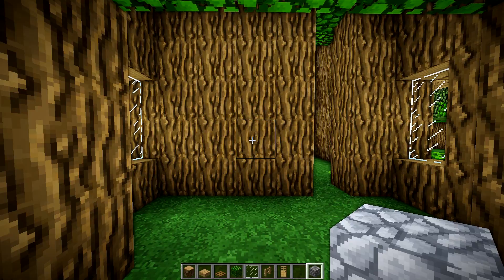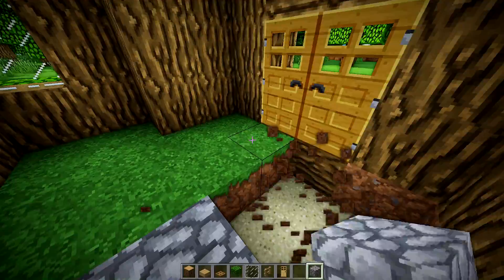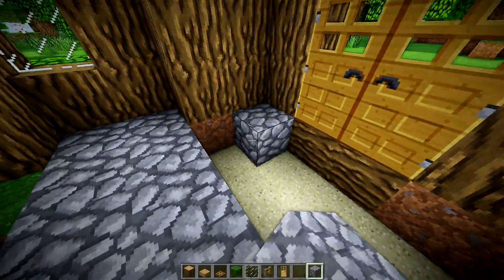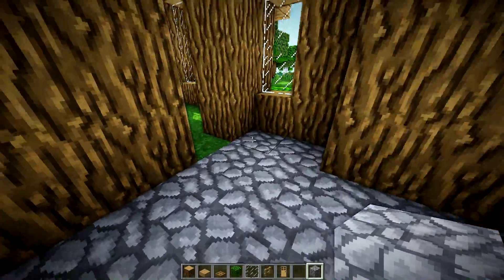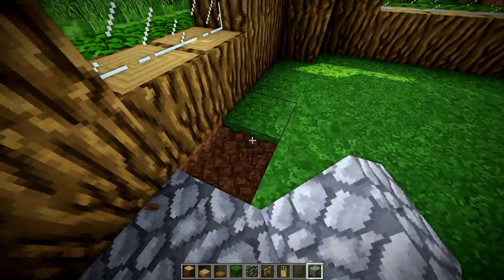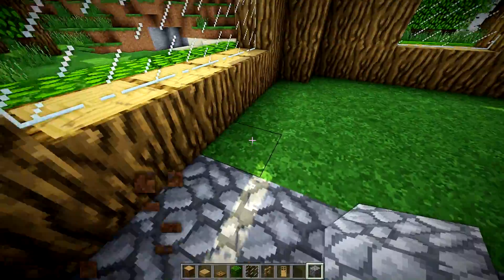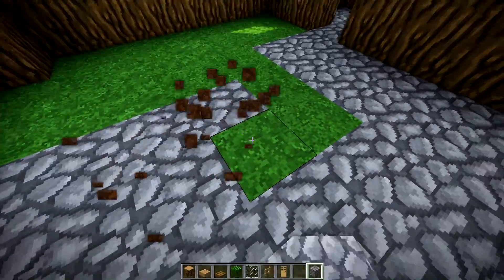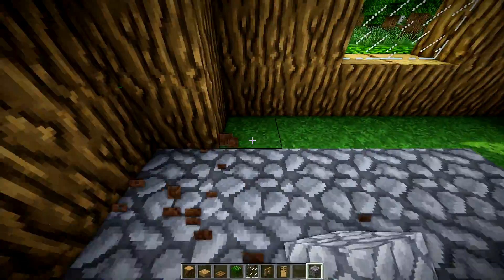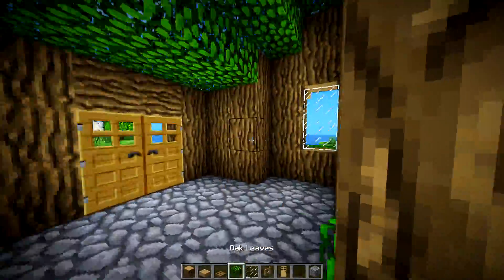Before we get to building too much, we're going to come in here with some cobblestone flooring and use that for our floor material. You're welcome to use anything you'd like — perhaps stone brick, or brick, or a checkerboard of stone brick with brick, or cobblestone with brick checkerboarded. The possibilities are close to limitless. That's going to be the floor for your build.